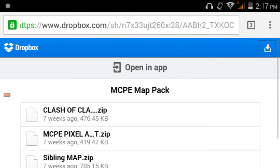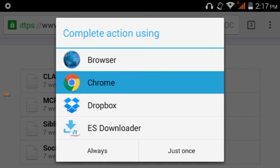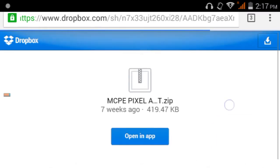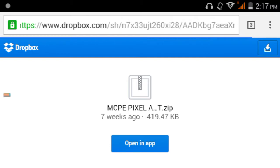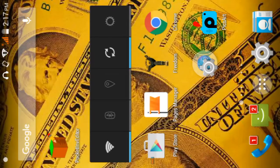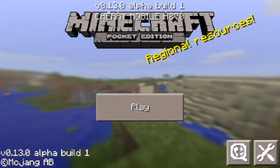You'll have a list of options right here on the MCPE map page. You'll be transported to the download page, and if you don't have the Dropbox app, just go to the direct download and it will be downloaded.